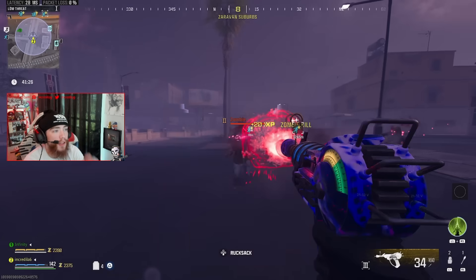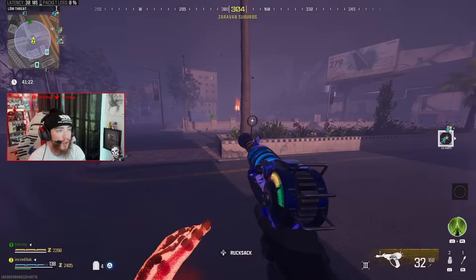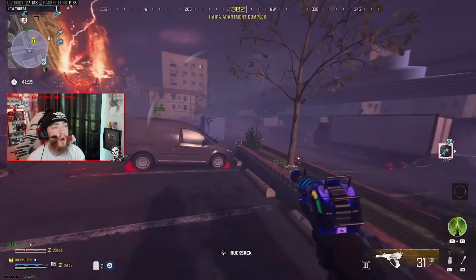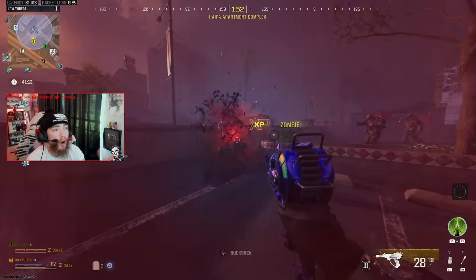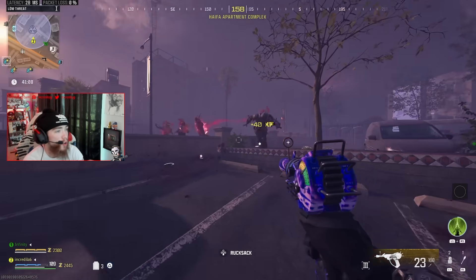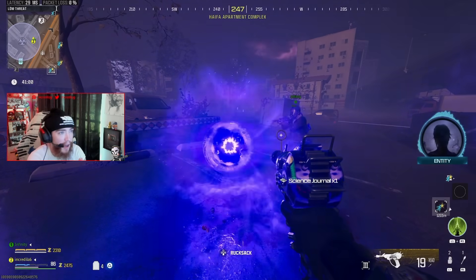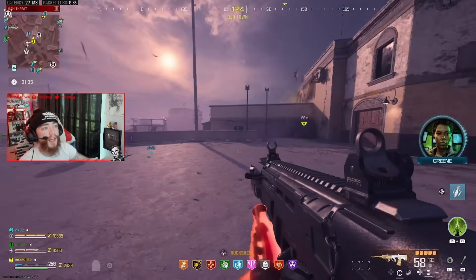The final item is going to be in the storm caller area of the map. You don't want to actually kill the storm caller — you want to kill zombies while you're inside the storm with the storm caller active. The storm caller is going to spawn in and strengthen a bunch of zombies. All you want to do is farm those zombies, and eventually a reward rift is going to spawn. There's the rift, and as you can see, the final item is the science journal.